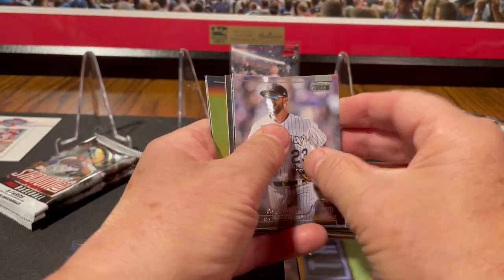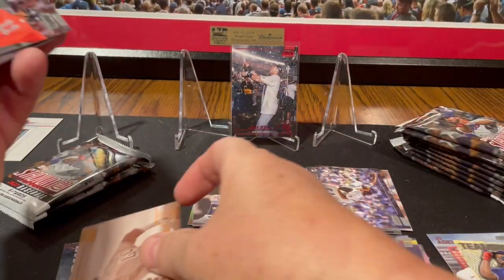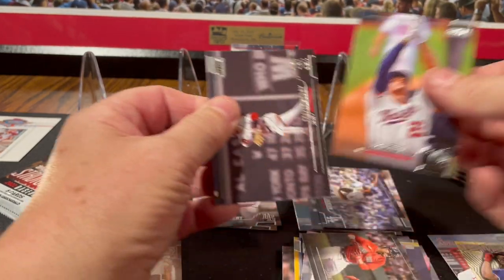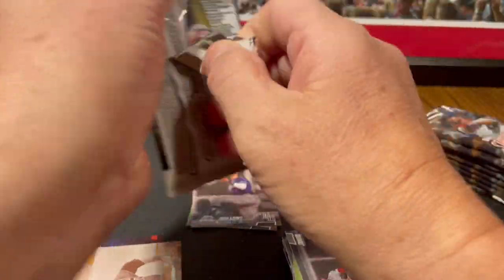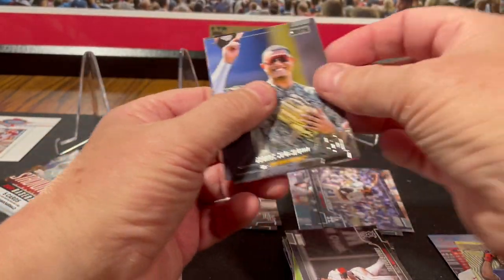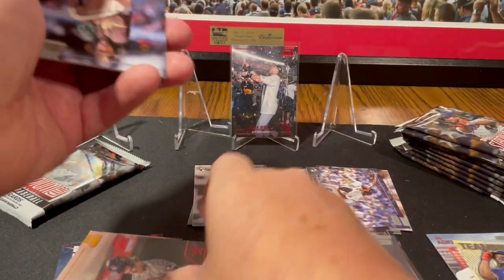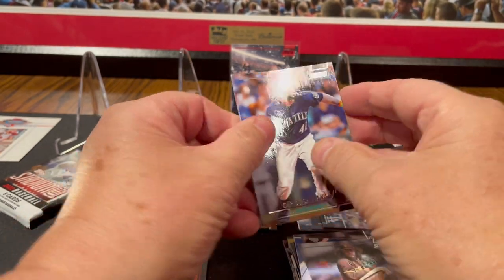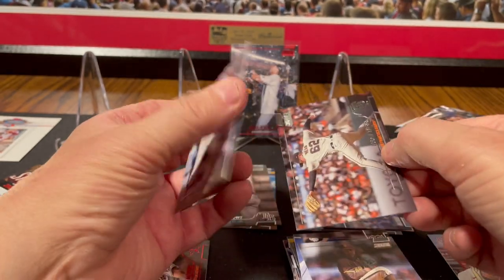We've got Kris Bryant. Eli Morgan — and that's a sepia. Xander Bogaerts. Juan Soto. Trevor Story. Manny Machado. Red foil rookie card of Jake Myers. Carlos Santana. A little bit of a web on the back and I can't get them to separate for some reason.